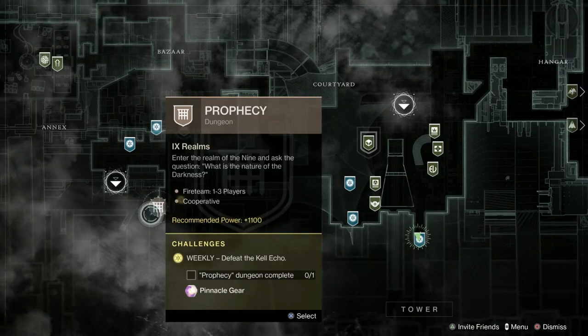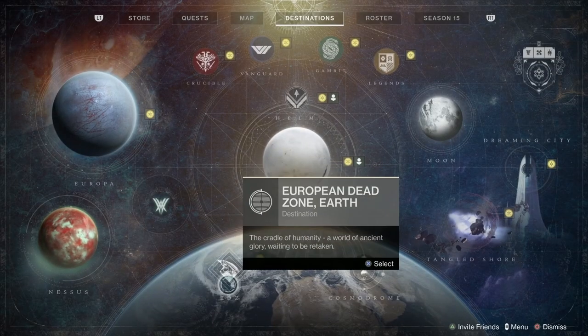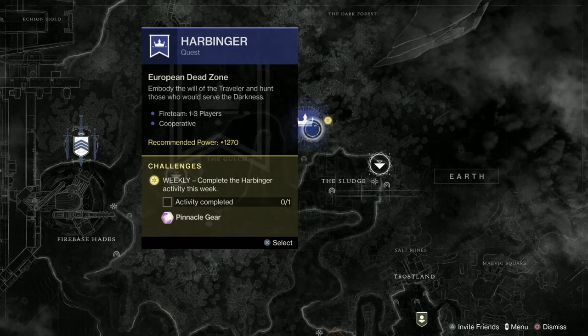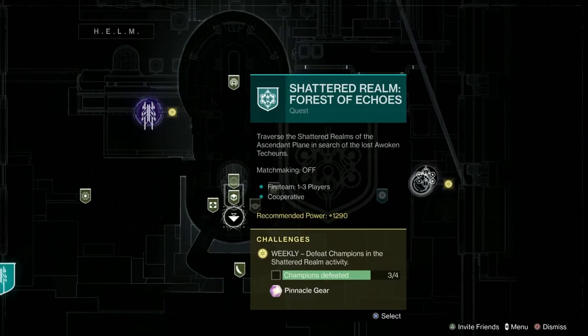Moving on to the dungeon-style missions: the Prophecy dungeon final boss will give you a high pinnacle. You've got the Harbinger mission on the EDZ and the Presage mission on the Tangled Shore. Seasonally, the new Shattered Realm activity launched from the helm on the director will also give you a pinnacle drop.